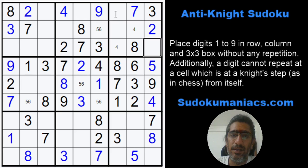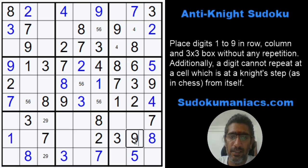9 cannot be here, 9 cannot be here. And this 9 is at a knight step to these 2 cells, so this has to be my 9. 9, 9, 9. This can't be a 9 — this is at a knight step to this 9 — so this becomes a 9. With a 2, 9 in these 2 columns, I know for sure this is a pair of 2, 9. 9, 9 — this cannot be a 9 — this is my 9.